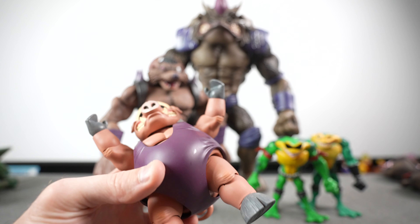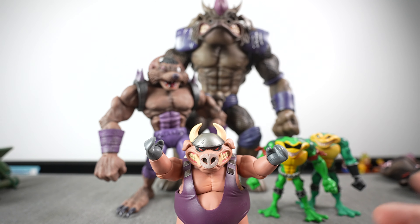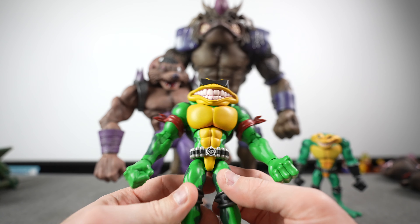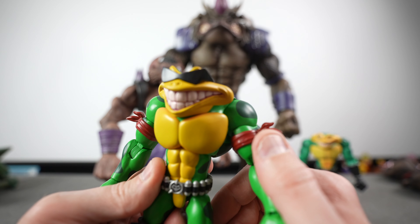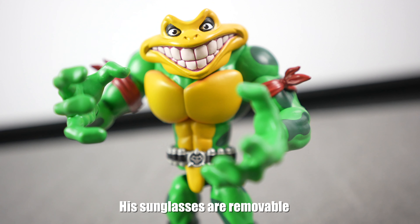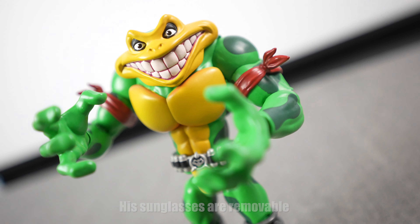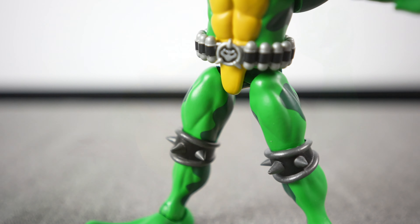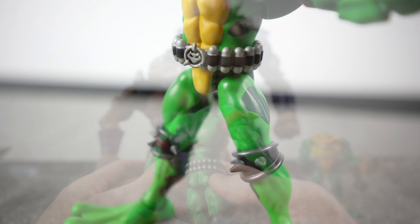Something I should mention about all the figures: there are no peg holes at the bottom of any of the feet, so it's very important that they have good ability to stand on their own for display purposes. Moving on to Rash — this is basically the BattleToads answer to Raphael from the Ninja Turtles: the super aggressive, cool one. He's got the bandanas, and the very cool 90s triangular-shaped glasses that everybody gravitates toward, plus a bullet belt around his midsection.